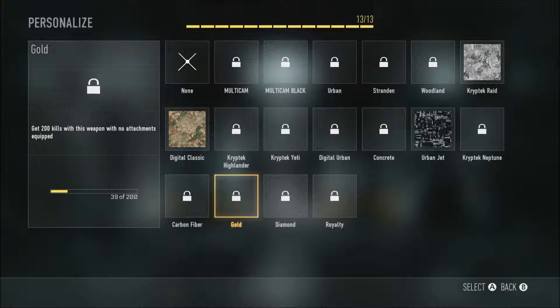Gold is to get 200 kills with this weapon with no attachments equipped. I've got 39 kills, but as soon as I unlocked an attachment, I actually put it on the Battle 27 because I didn't want to roam around the maps without any attachments - the Battle 27 isn't too good without any attachments. I'm not saying it's crap, it's okay, but I'd rather have attachments on the weapon.